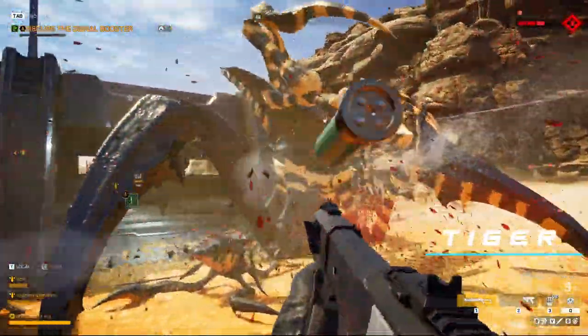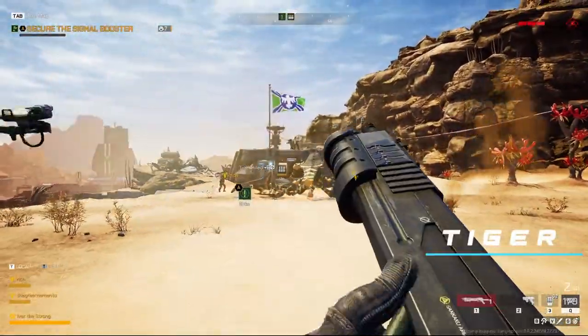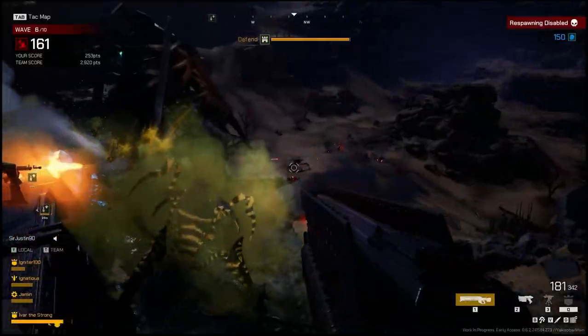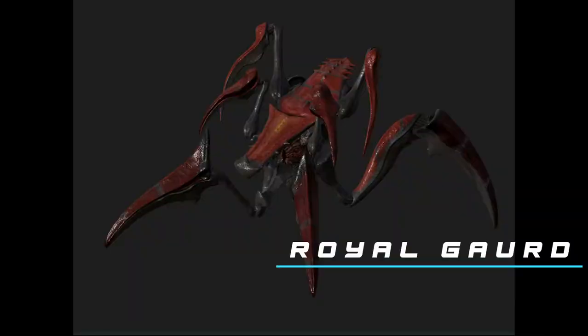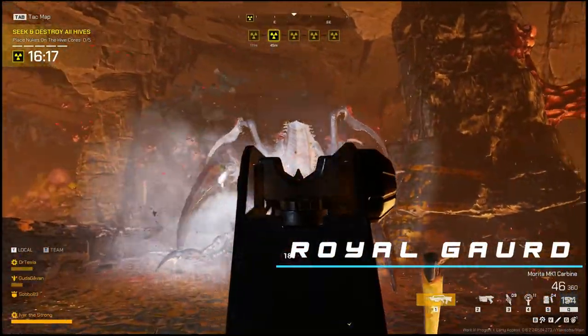Towering over all the other arachnids, the Tiger is a hard and very deadly enemy. Designed to break through all defenses very quickly, the Tiger isn't a pushover either — they have a large amount of health and take quite a while to take down. Another arachnid that looks very similar to the Tiger is the Royal Guard, while being faster, stronger, and even more deadly.